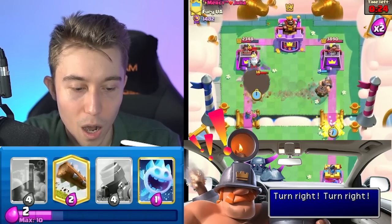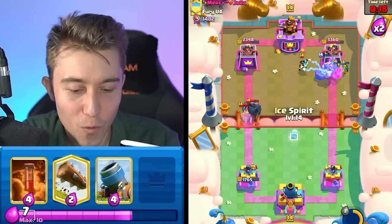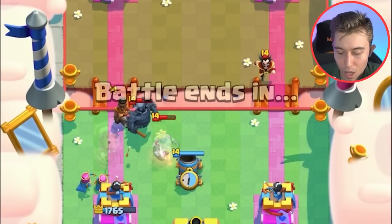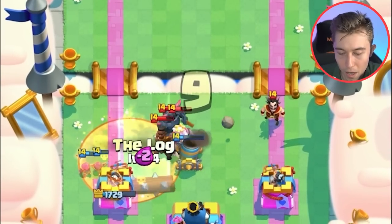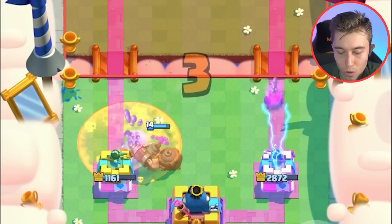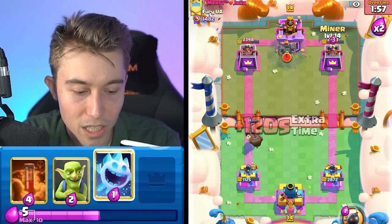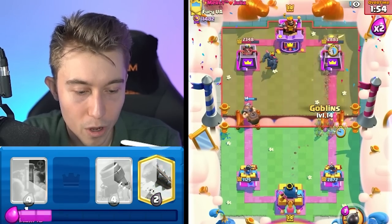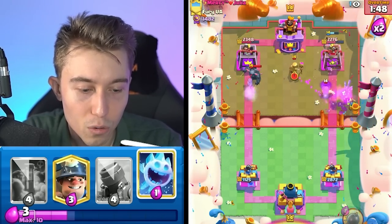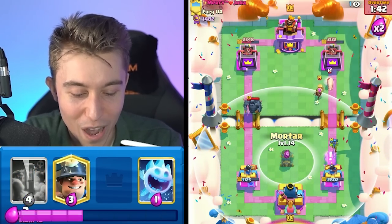Electro Wizard is going to come down on the right-hand side, so we're going to go Goblins to preclude the potential of that working out. What if I go for an Ice Spirit and pull the Royal Ghost to the other side? Nope, did not work, but it hit everything with the Ice Spirit, so there's something there. You can go in for a Log to finish off the Ram Rider for a really cost-efficient trade. We've done a lot of damage on the right-hand side. I was expecting a little bit more value with the Cheese, but it does happen.